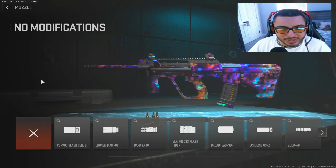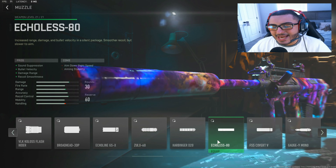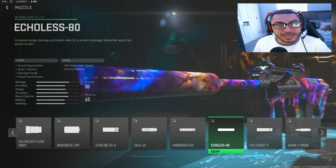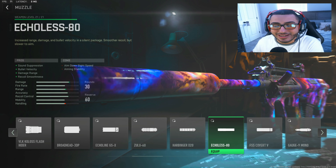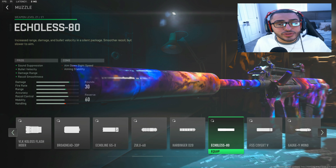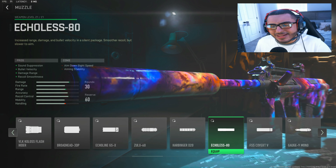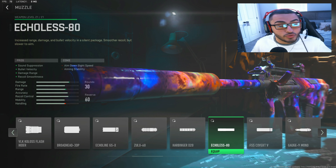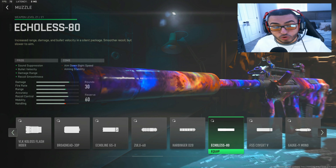For the next attachment, we're going to be going with the muzzle — the Echoless 80 silencer. I like the silencers in this game because they actually help you with damage range and bullet velocity. In other Call of Duties we never had this, but it helps tremendously. I've noticed that if you don't run a suppressor compared to running one on a gun, it's a crazy big difference.